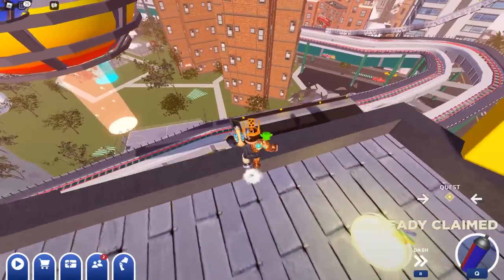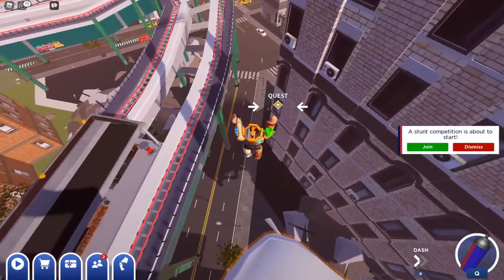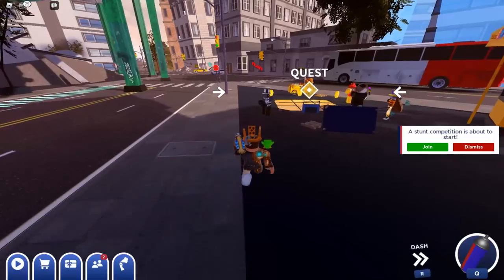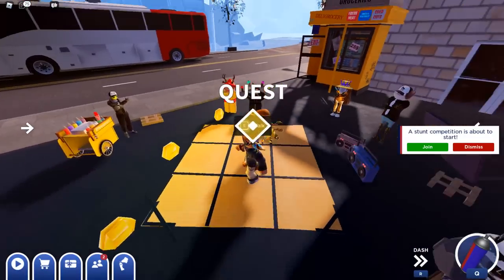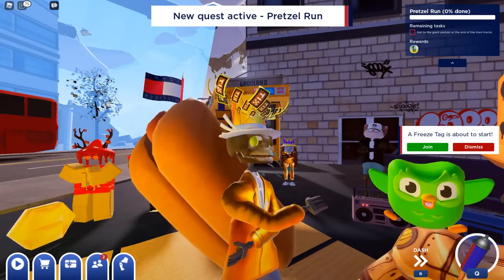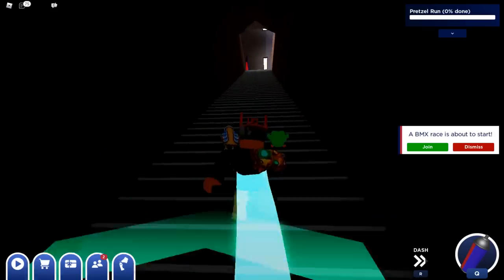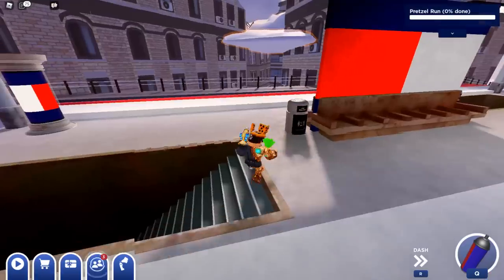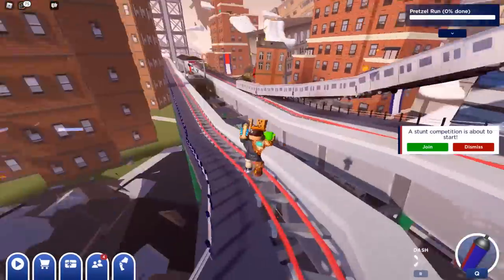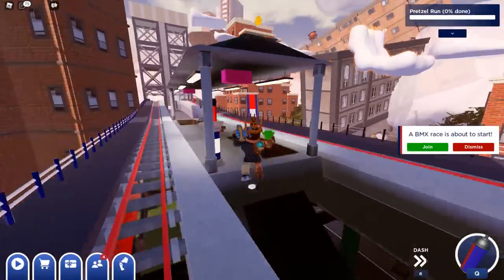Now we can move on to the pretzel run, so go to the area that says quest, because here is a series of quests you have to do to get two banger items. Talk to this guy right here — he's brick dancing and says, hey man, you want to learn these moves? Well, you've got to get to the giant pretzel at the end of the train track. Follow exactly what I do by going up the stairs all the way to the top of the subway station, and then go all the way around. It's going to take a while, unfortunately, because there really are no other boosts here.